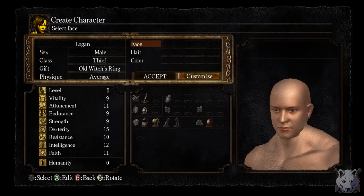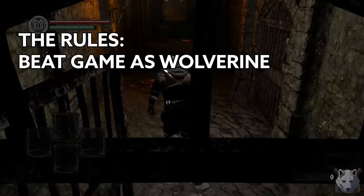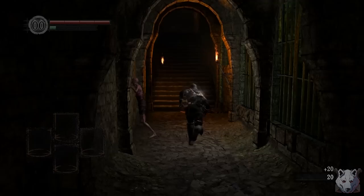I named my character Logan because obvious name is obvious, and we picked the Thief class as it has the highest dexterity. We also take the Old Witch's Ring — not really important, but there was nothing else I wanted because Thief already starts with the Master Key. The rules are simple: kill all bosses using only our fists, the Cestus, or the Claw. Basically a fist-only run.